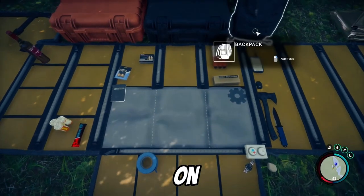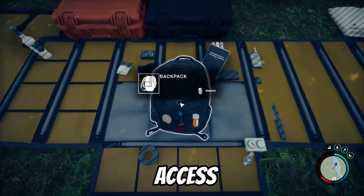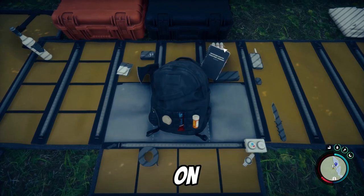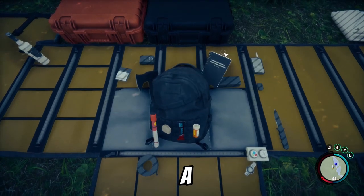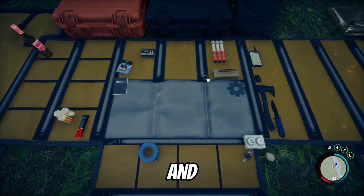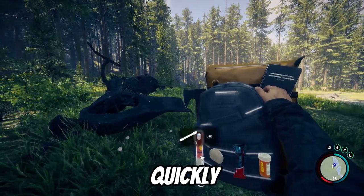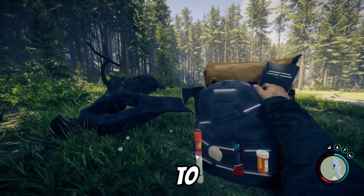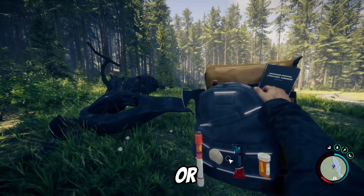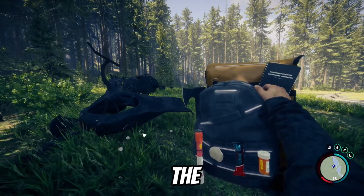If you want to put things on your backpack, just right-click and you can add items to access them quickly. My axe and guidebook are already on there, but let's add a flare to the backpack too. Now if you hold I instead of tapping it, you can quickly get to these items. So you might save hotkeys for weapons and use the backpack slot for med items or energy bars.